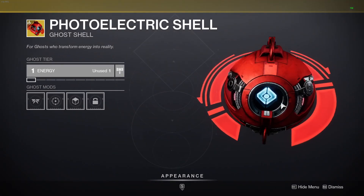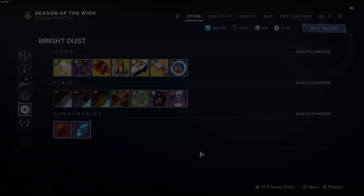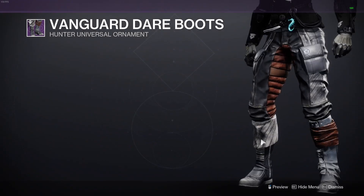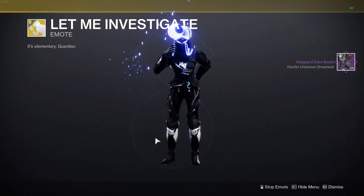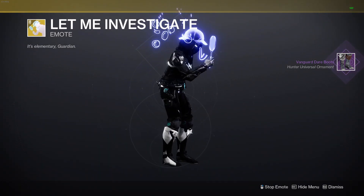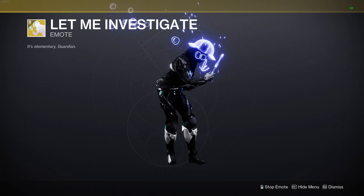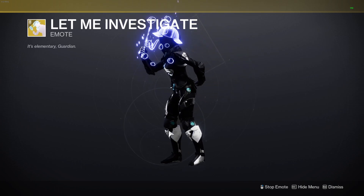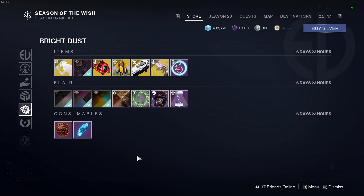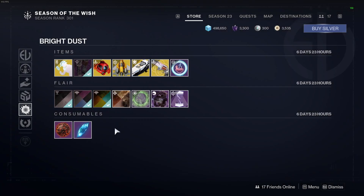We've got the ghost shell — I wonder how this one shades, not that great at all. Van's got their boots for Hunter, I'll pick those up. And then the Let Me Investigate emote, which is a stereotypical British Sherlock Holmes-type investigation vibe. It's got all of the thought bubbles coming out of it — very cool. There are a couple of good shaders too. Pick up Amethyst Veil if you don't have it, and there's another decent shader I might pick up as well.